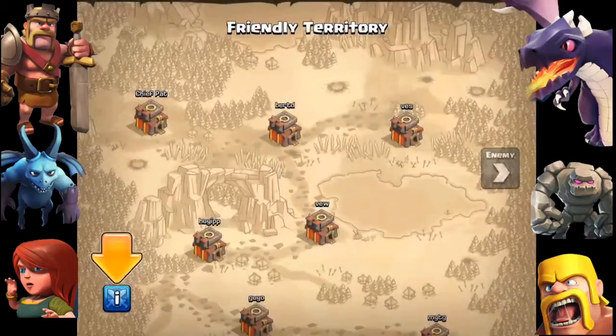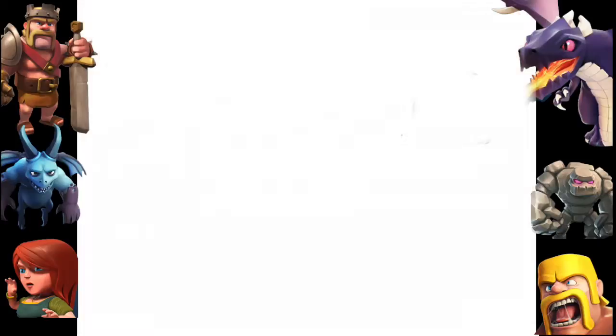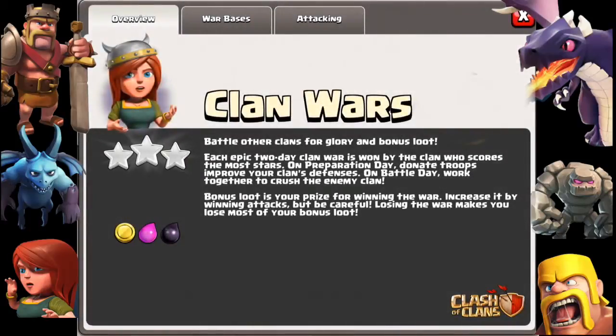Here are the most basic instructions: first, the co-leader or leader will declare a clan war versus another clan, and you automatically get matched with another clan of similar strength and numbers. It's a two-day battle — the first day is the preparation day, where you prepare a trophy base to prevent someone from three-starring your base.